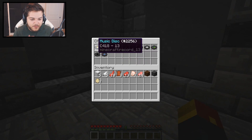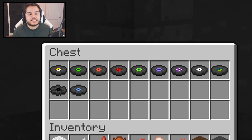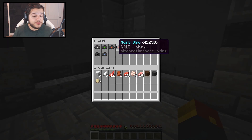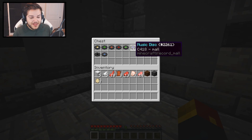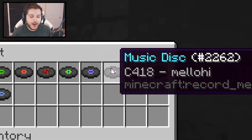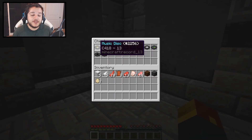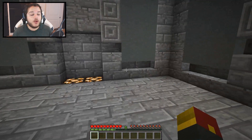Alright, let's see what we got. We have eleven discs. What is missing? Thirteen, cat, blocks — thirteen cat blocks. Chirp, far. Mall... mellohi, strad. Ward. I give up now. Thirteen cat blocks. Chirp, far. Mellohi. Okay fine. What are these about? I can't change them. So I can adjust this guy.